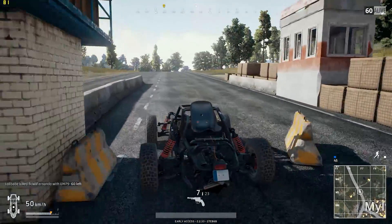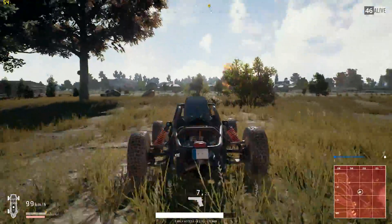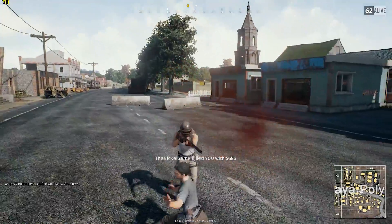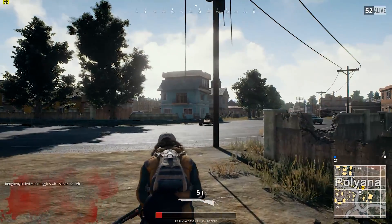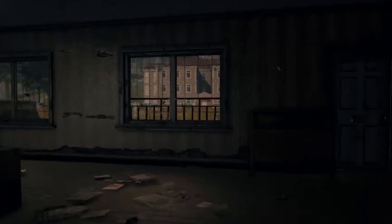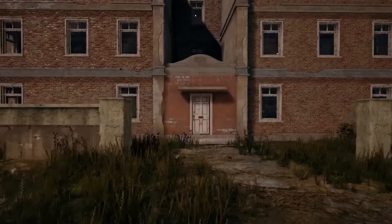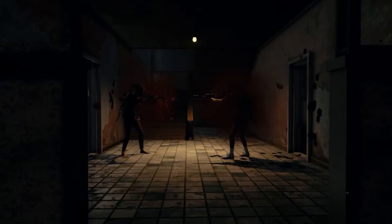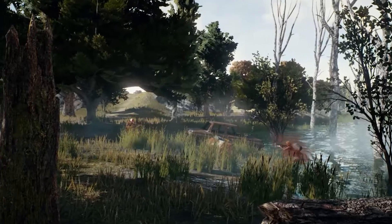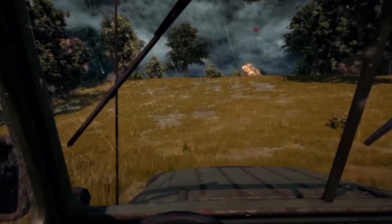That wraps up my current Battlegrounds testing. I'll be sure to revisit the game once it leaves early access. In the meantime, if you happen to see me running laps around a building in Yasnaya, pop on over and say hi. Thanks to MSI for providing the notebooks, graphics cards, and desktop PC. All of the desktop results were run on MSI's Aegis Ti3, a Gundam Wing-inspired design that includes an overclocked i7-7700K, 64GB of RAM, and 1TB of solid-state storage. We have additional performance results over at PCGamer.com, including CPU scaling with AMD Ryzen and Intel Broadwell-E CPUs, so be sure to check that out.